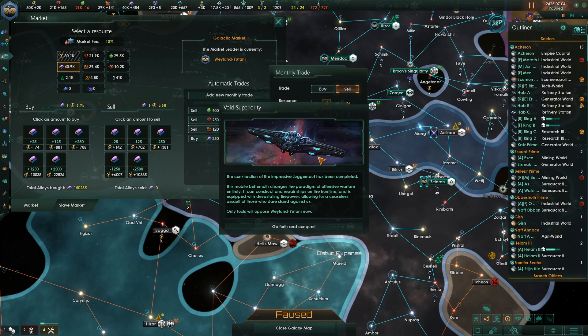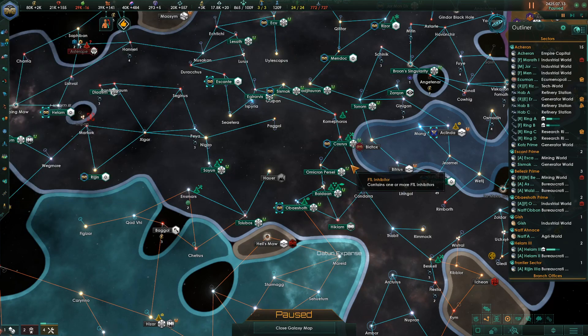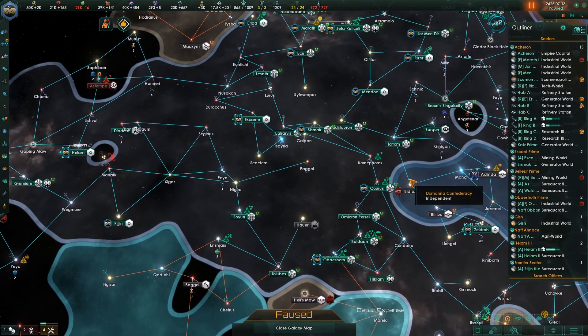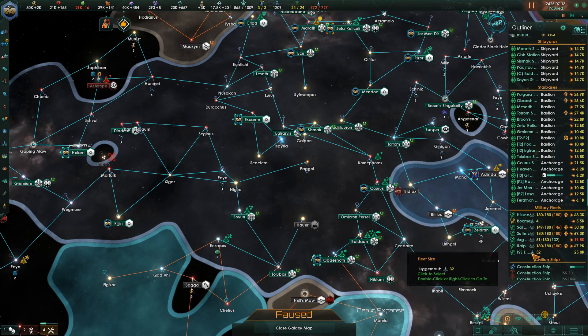Void superiority. The construction of the impressive Juggernaut has been completed. This mobile behemoth changes the paradigm of offensive warfare entirely — it can construct and repair ships on the front line, and is equipped with devastating firepower allowing for the ceaseless assault to those who dare stand against it. Only the fools will oppose the Weyland-Yutani now. Well, that or aliens are going to be unleashed on it and it's going to tear itself apart — I think we saw that.